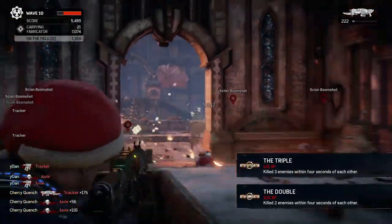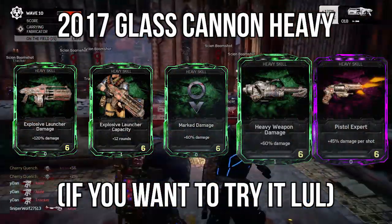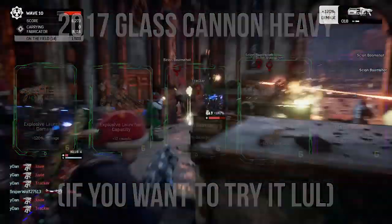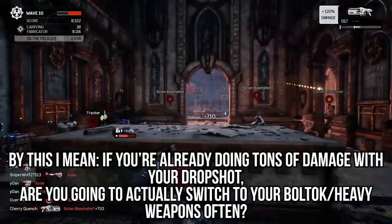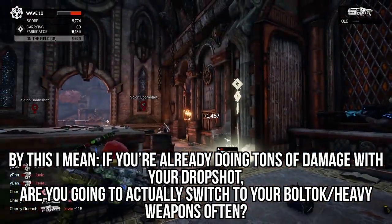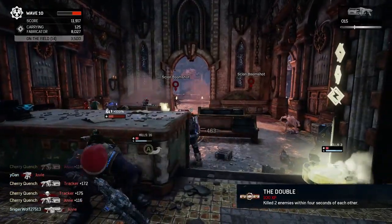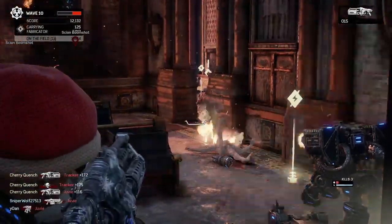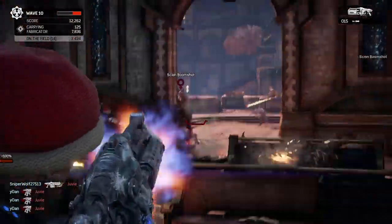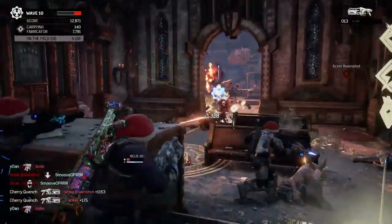If you would have asked me a year or a year and a half ago, I would have probably said that going a glass cannon build for the heavy would be one of your best routes to take. However, it's not as relevant — you don't get that much more damage from any other cards in your build. At least to the point where if you're constantly getting downed, your DPS is going to be significantly decreased rather than just having some tankiness, being able to withstand some damage, and putting out damage consistently.